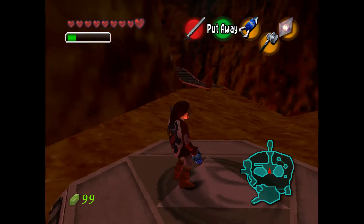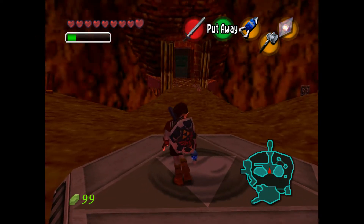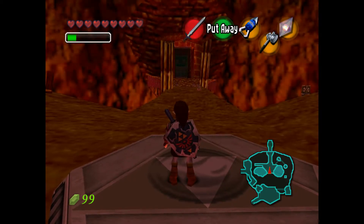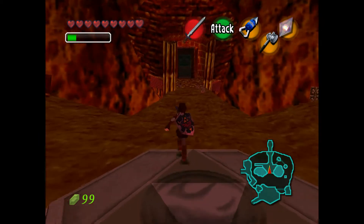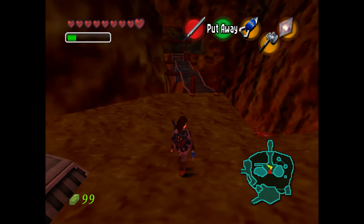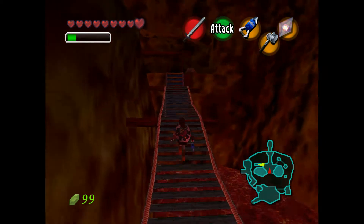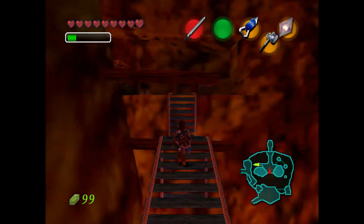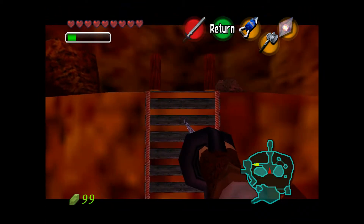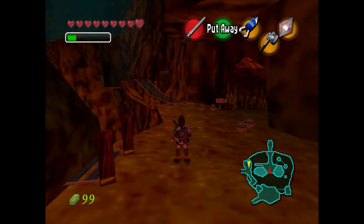Hello and welcome back to part 8 of my Legend of Zelda Ocarina of Time Master Quest playthrough. Last time we powered through the Fire Temple — well, it was a bit of a trek. We had to leave two thirds of the way through to get the Scarecrow song, but we got there in the end, defeated Volvagia, and then received the Fire Medallion. What we're going to do in this part is get a couple of items and get ready to go to the Water Temple.